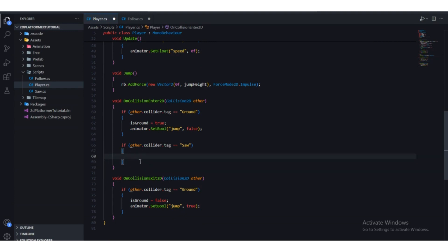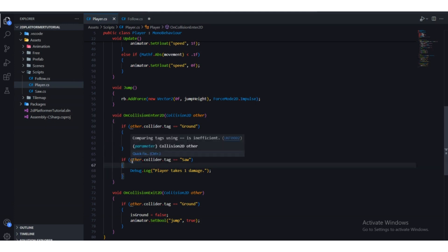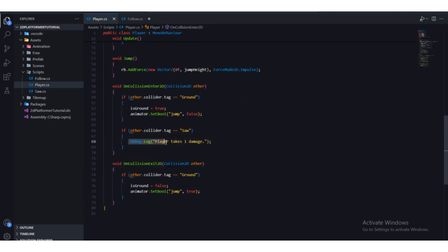Let's use Debug.Log and say 'Player takes one damage'. So this function gets called when we collide with something, and we're checking if the collider has the tag 'Saw'. If so, we're printing out that message to the console. Press Ctrl+S to save.